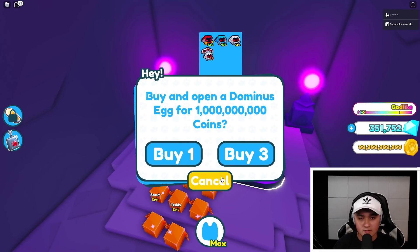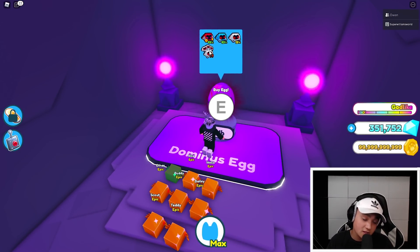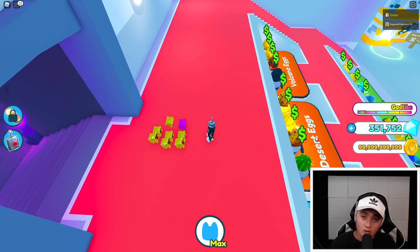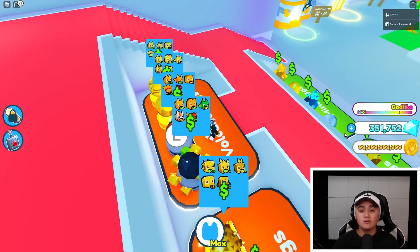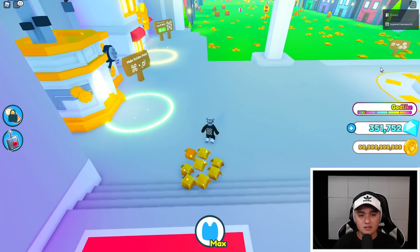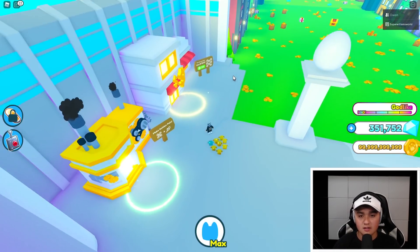I think it's called the Demortus? Demortus. So it's right here, it's a 1% chance I believe, and there are 100 eggs, because they're each 1 billion, and I have just about 100 billion coins, because you can't actually go over 99.9 billion. So I guess you could say I have 100 billion coins, and I'm obviously going to get one extra coin just to get that last egg in.